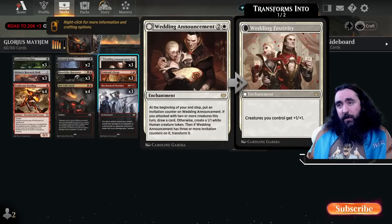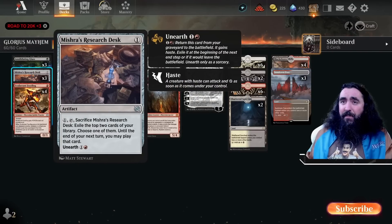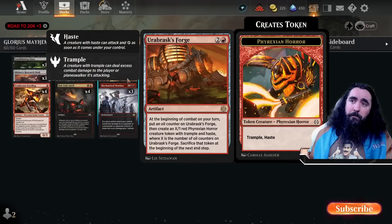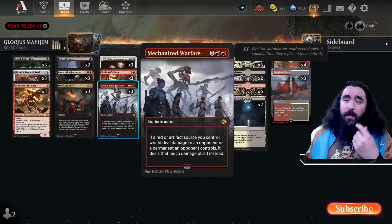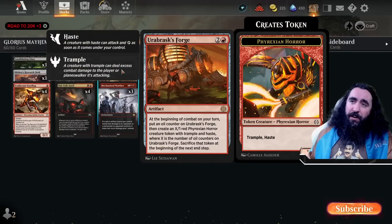If you need card draw, you have the Wedding Announcement — that is already very good. Mishra's Research Desk can also help you find stuff, and all of this triggers the Exuberant Fuseling. Also when these die, that triggers the Exuberant Fuseling too. So that is a win-win — all of it has trample, so you will be getting through one way or another.